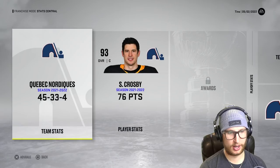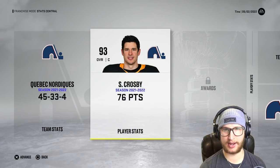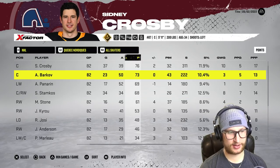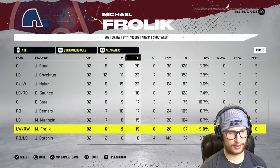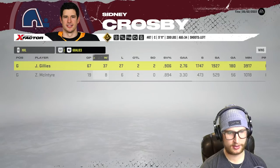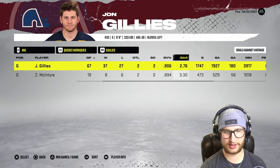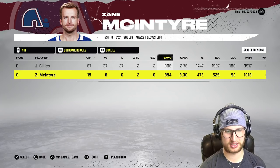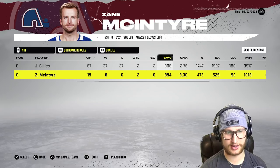How is that possible with plus five and that line? That doesn't make any sense to me — that is silly. Anyway, Crosby put up 76 points, Barkov with 73, Panarin with a nice amount. Now let's check out the goalies. Gillies did pretty good: 37-27-2 with 2 shutouts, a .906 save percentage and 2.76 GAA — not that bad. The backup went 8-6-2 with an .894 save percentage and 3.30 GAA. It's not great but it's not horrendous.